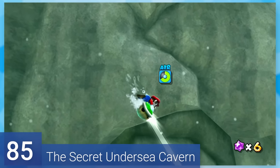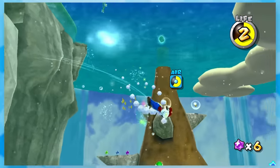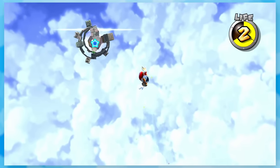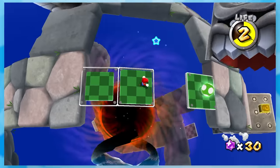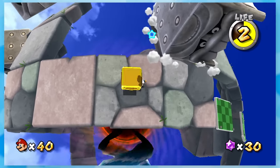85: The Secret Undersea Cavern. After destroying the wall and myself with this shell, you unlock a secret cavern. There are harder versions of this stage, but you kind of just get to the end while avoiding the Whomps and Thwomps. There are one-hit KOs if you get squished, but the predictable patterns and overall slowness makes this one fairly simple.